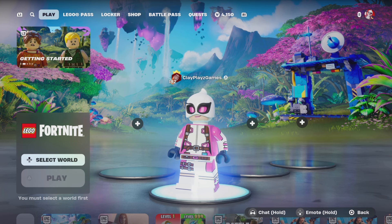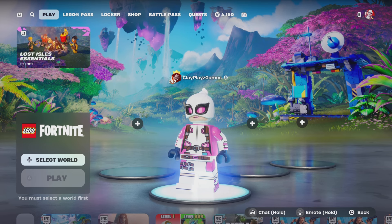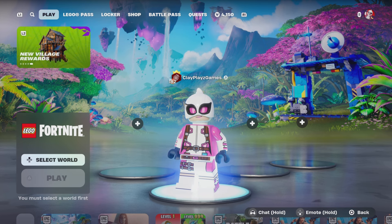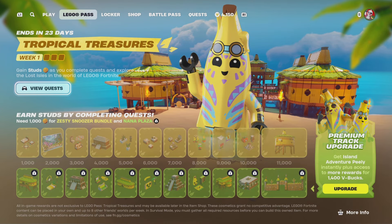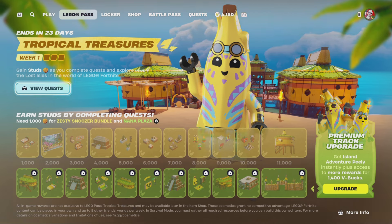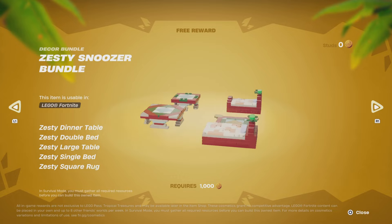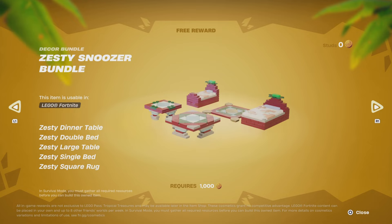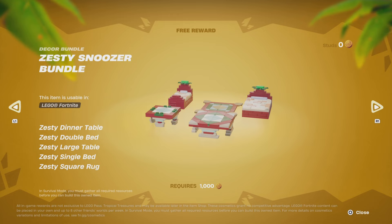Before we even start a brand new world, I just noticed that we have a new LEGO Pass. This is something I think we can all agree has been missing from the game for quite a bit. I definitely appreciate having a LEGO Pass — it feels like the game is being more thought about by Fortnite. It ends in 23 days, and knowing how much I play, I'll probably get this done in the first five days. We've got the Zesty Snoozer bundle — looks like a couple of tables, a bed, carpet. The details remind me of the mecha location from way back on the battle royale map, which is pretty cool.